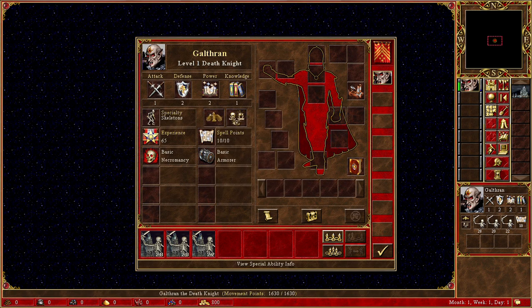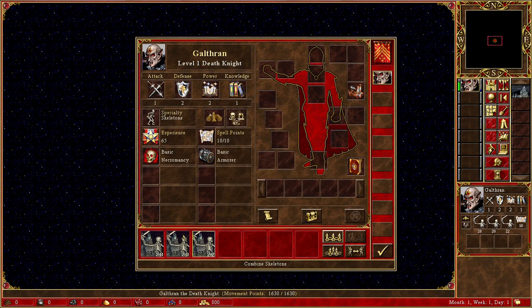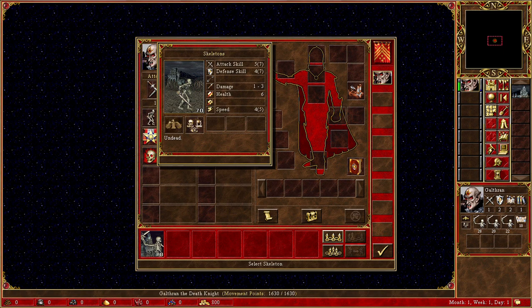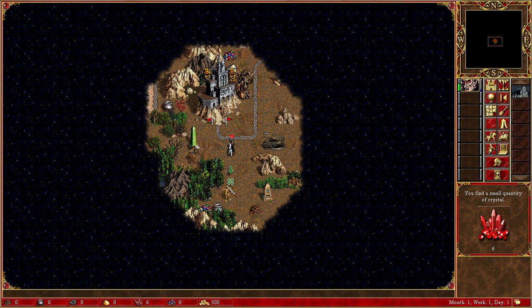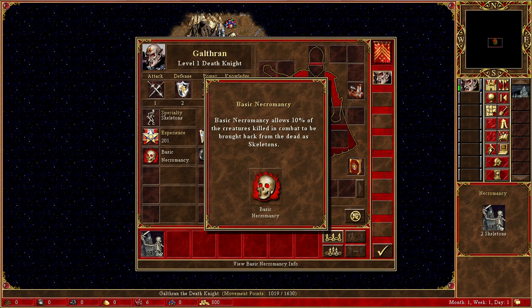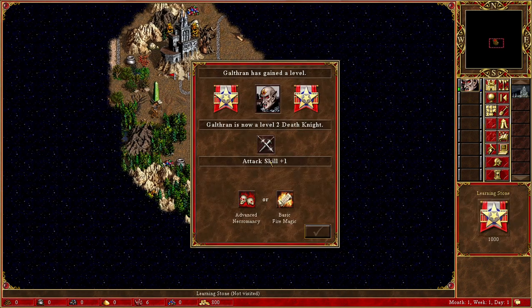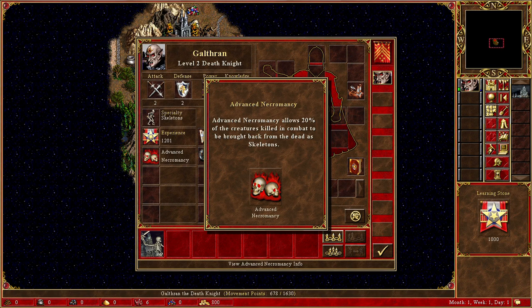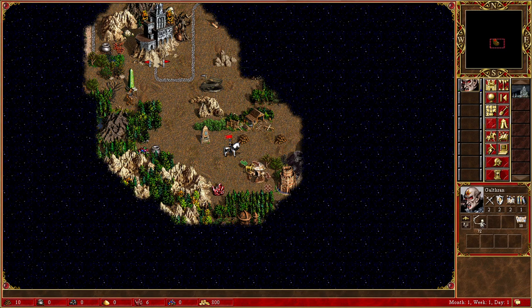Galfrin is actually a skeleton specialist. Not only does he allow your skeletons to be increased in attack and defense, but more importantly they get a speed advantage of plus one, and it's very necessary for this trick to work. With necromancy, you get 10% of the killed creatures in combat, and you can increase it even further through the skill tree.